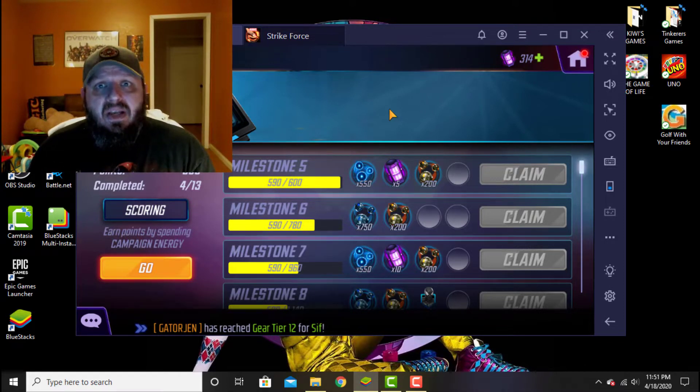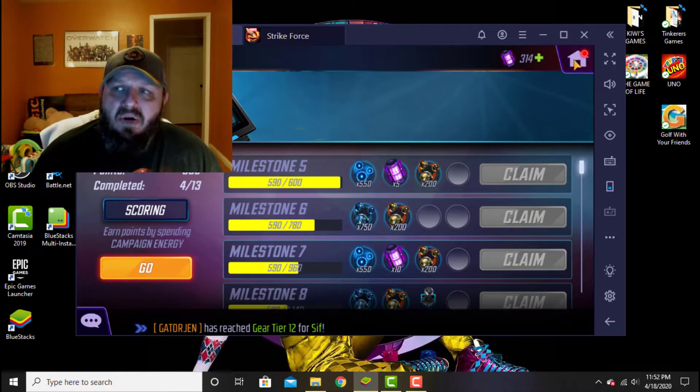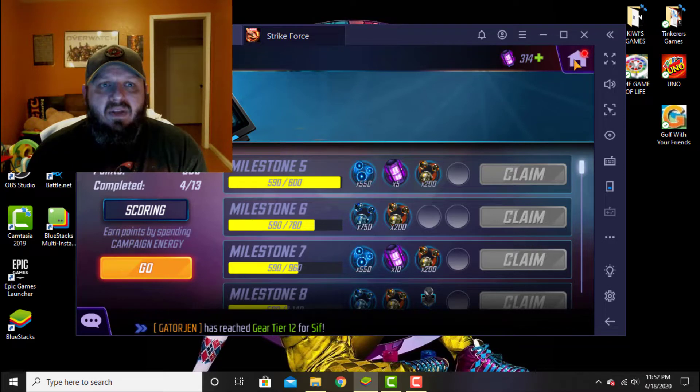For any alliance out there this is great, but everybody has to be on board to put in 500 cores every day — if one person misses, you fail. It's all or nothing, so make sure your alliance is on board before you go spending money to come up with the cores. You can save them up without spending money, and you'd be getting a free four-to-five-star upgrade.